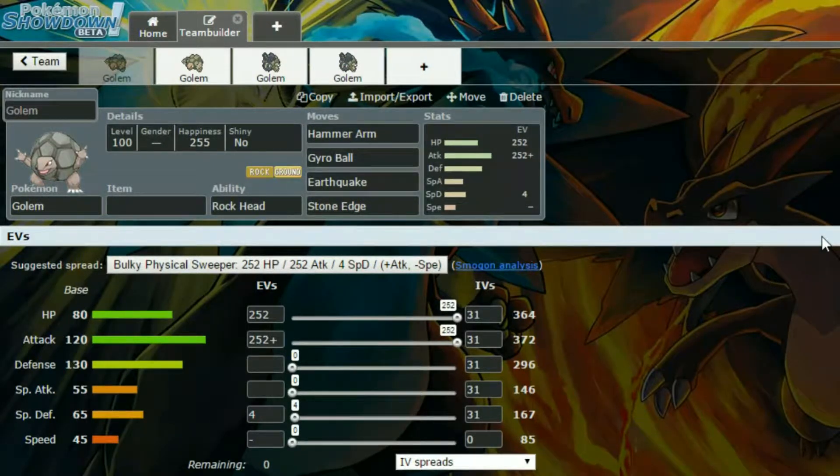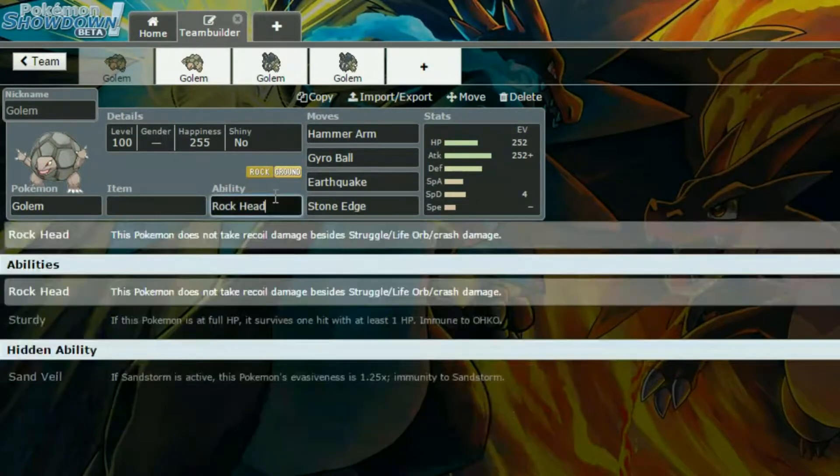So we've got four sets here today and I've just realised I haven't actually put an item on this one. I might have intended to put a Choice Band on it. I might have put Life Orb, Choice Band, Rock Tera, or Ground Tera — either of those kind of work. I just forgot to put it on, to be honest. Rockhead is the ability, so no recoil besides Struggle, Life Orb, and crash damage.